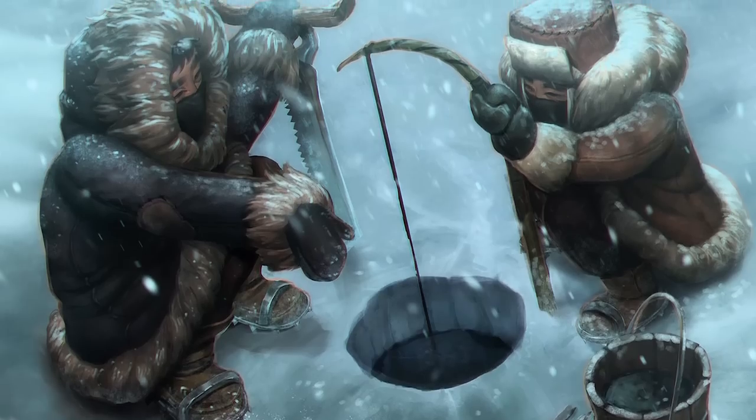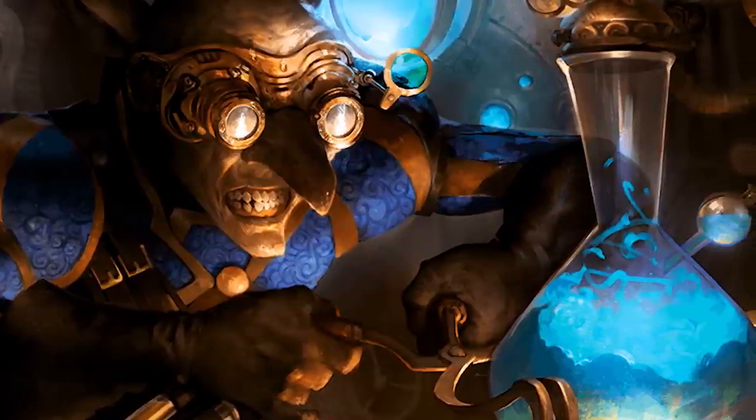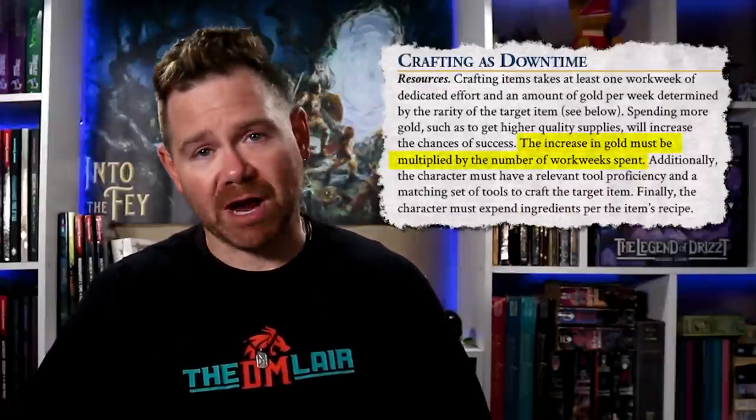Number three: crafting useful stuff. Why are we pulling out monster parts and gathering stuff from plants if we can't actually create something cool and useful with it? Once the characters have obtained crafting materials, it is only natural that they'll want to see what they can use them for. Doing so is a heavily involved task requiring significant concentration, gold, and time. Even the simplest items can take a week to craft, though making several simultaneously is often possible. Crafting takes at least one work week of dedicated effort and an amount of gold per week determined by the rarity of the target item. Spending more gold will increase the chances of success, and the increase in gold must be multiplied by the number of workweeks spent crafting that item. The character must also have a relevant tool proficiency and a matching set of tools to craft the target item.